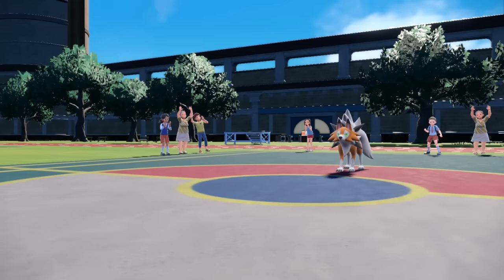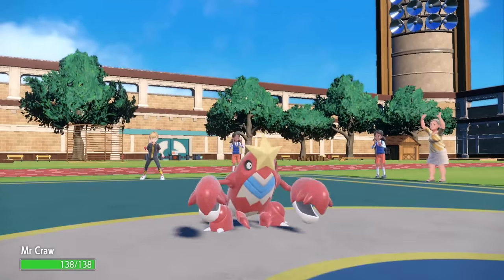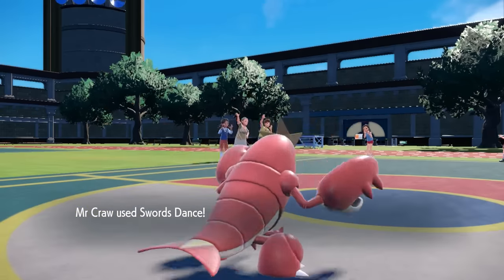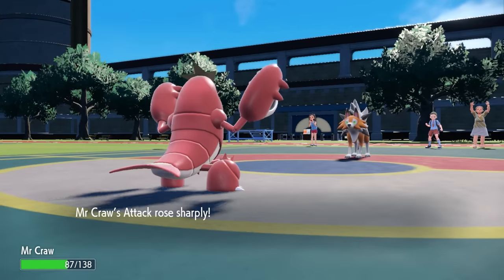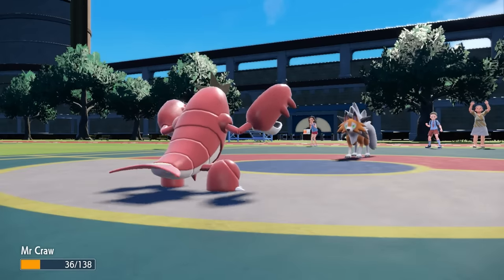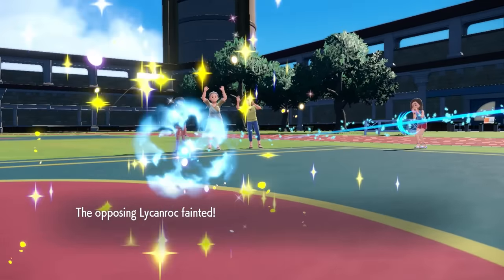As I go down, I'm kind of fine with it because Crawdaunt likes to come in on things barely hanging in there. I go for a Swords Dance, knowing Accelerock is going to do a decent chunk. But as soon as Crawdaunt starts getting Swords Dances, it's going to be a problem. I get a nice SD up, they Accelerock for a second time. Luckily I live, though on a Life Orb timer. That takes care of the Lycanroc and Crawdaunt has found a position to make a pretty solid difference.